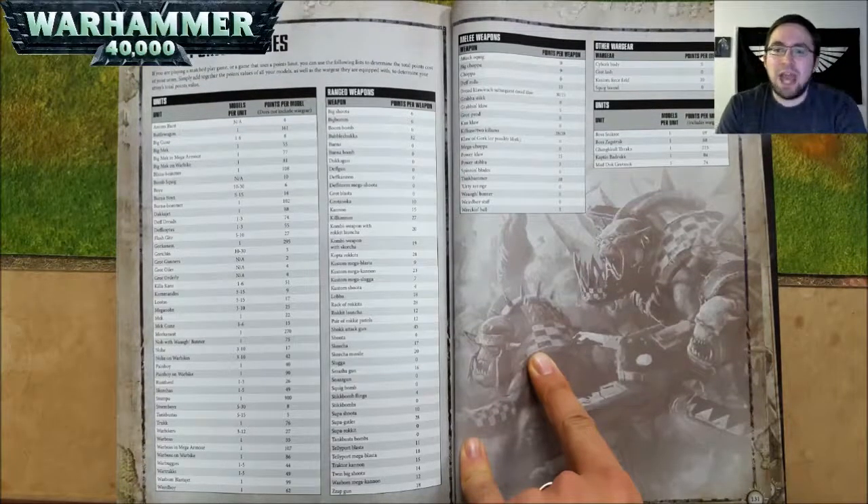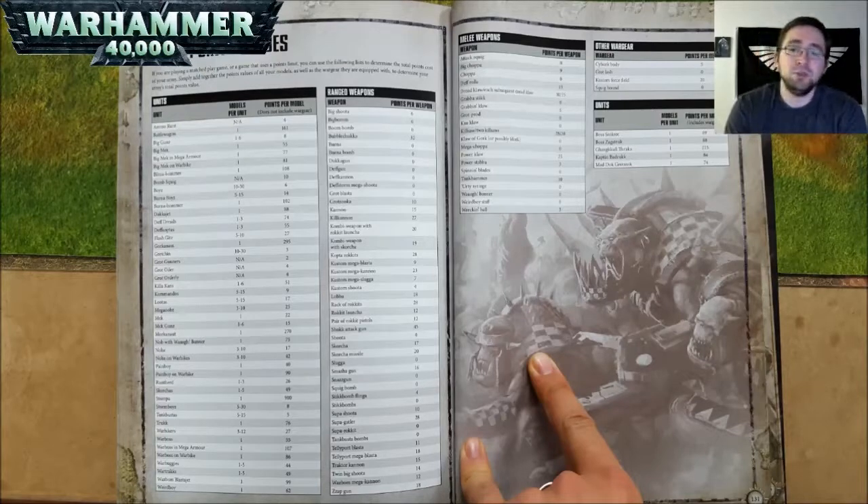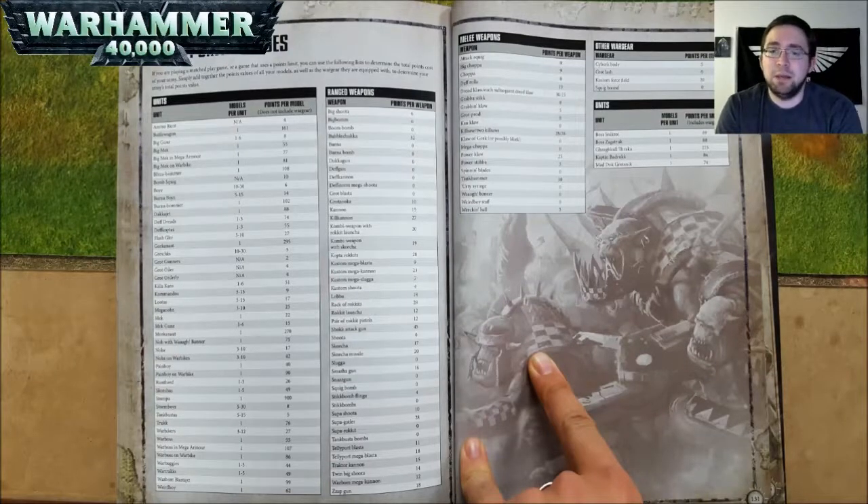First of all, we have an Ammo Runt — you can't take them on their own, but they are 4 points. Just a quick note: until I say so, the units do not include wargear. So we're going to look at the units first, then the wargear, and I will mention when the units begin to include the wargear in their cost. An Ammo Runt is 4 points. A Battle Wagon is 161 points. Big Guns in a unit of 1 to 6 are 8 points each.